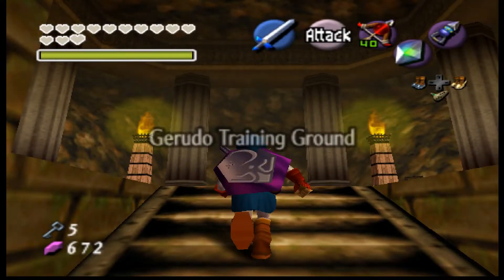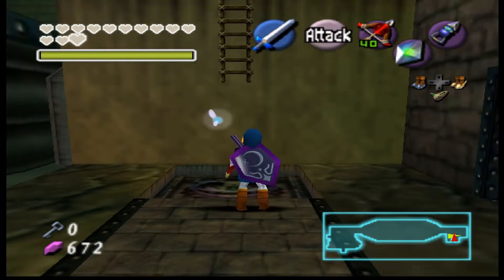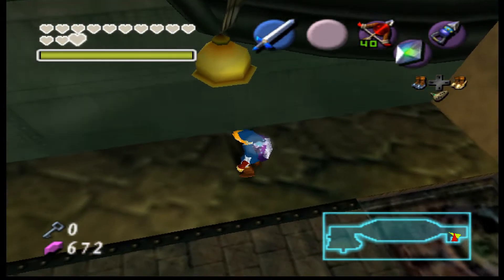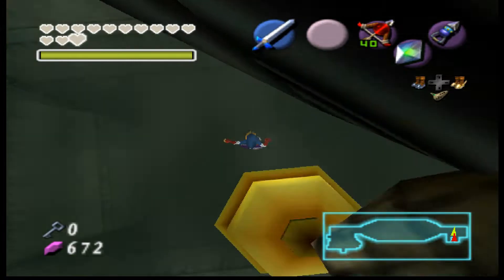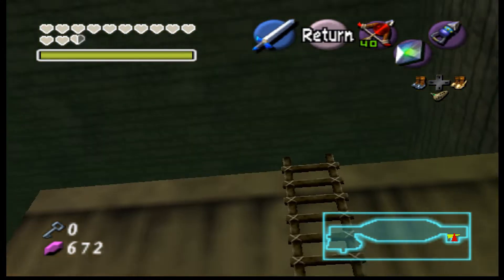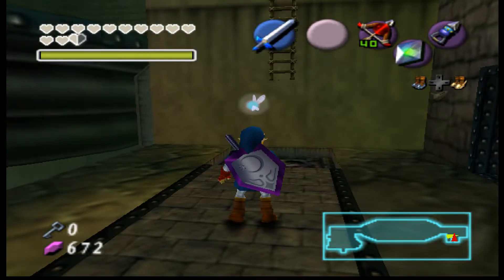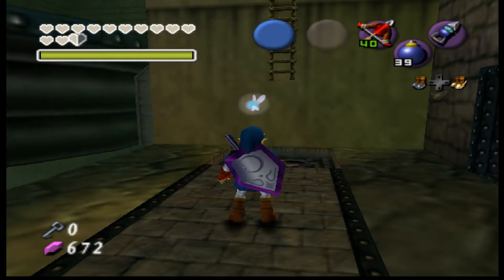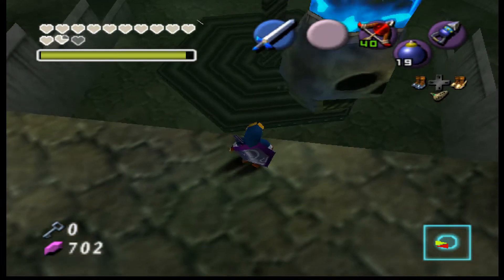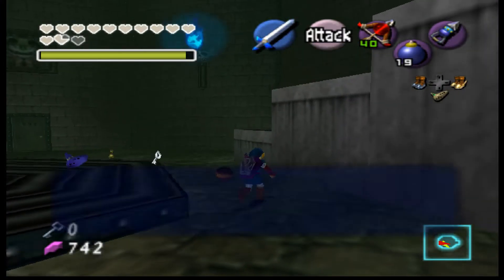The next thing I can think of is finishing Shadow Temple — I got stuck at the ship and I still don't have strength. Is there a way to get up here? That's not solid. I guess I'm gonna hover, though I'm not good at hovering. Okay, yeah — there it is. This looks useless too.